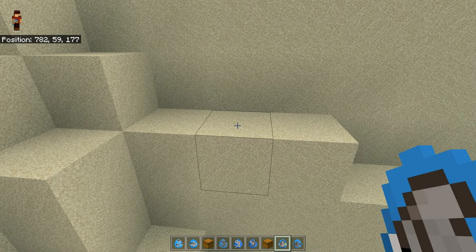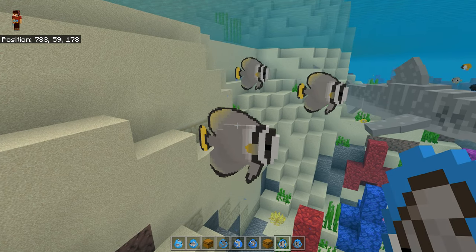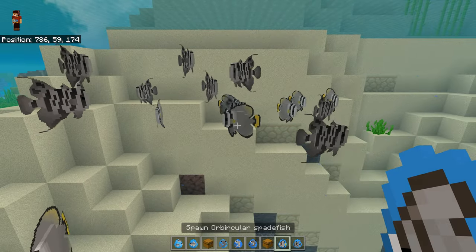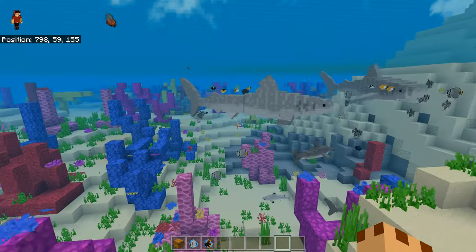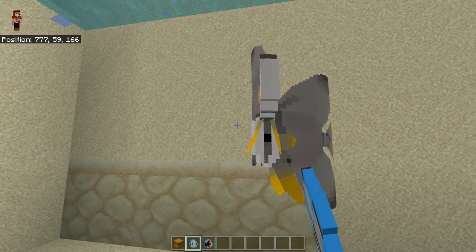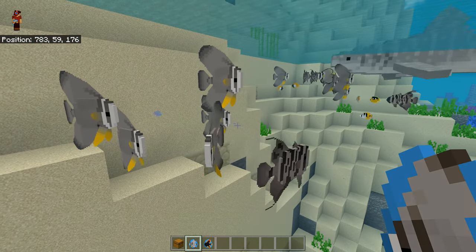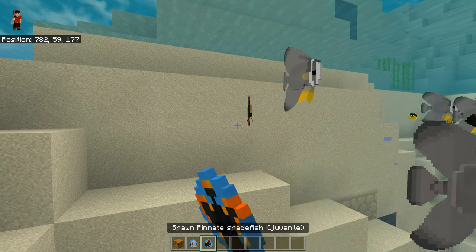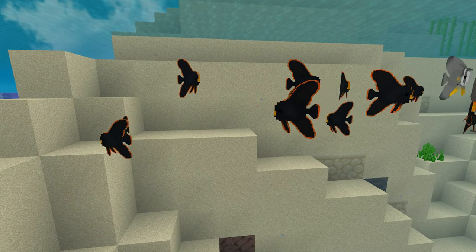We've got a couple more fish to show you — we've got spadefish. This is the orbicular spadefish — it does look like a spade, a big spade. I've got to say the sharks don't eat everything. Atlantic spadefish — whoa, look at these, I just like these. Something's eating something here — it's the moray eel. We've got two more spadefish — we've got the pinnate spadefish. And last but not least the pinnate spadefish — oh my God, look at that. These were never in the original versions — these are super duper.